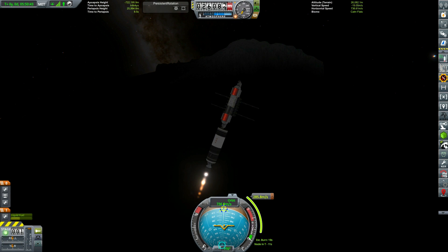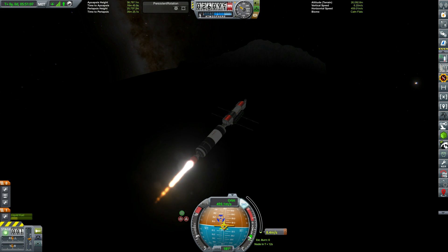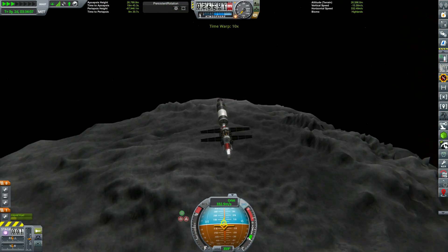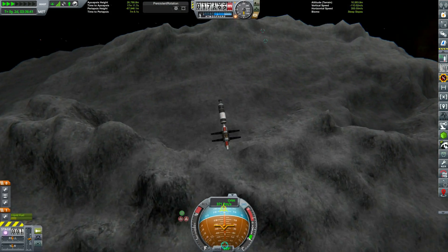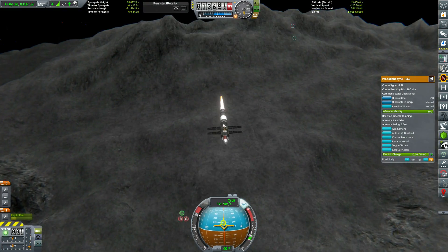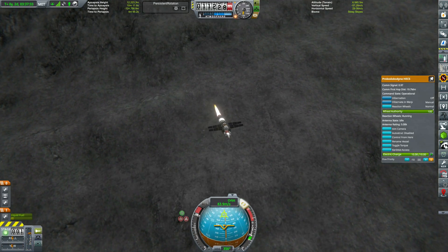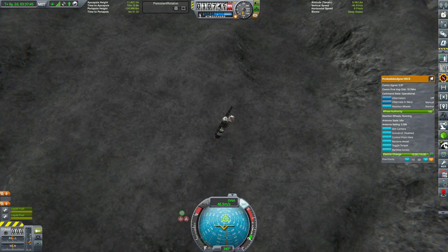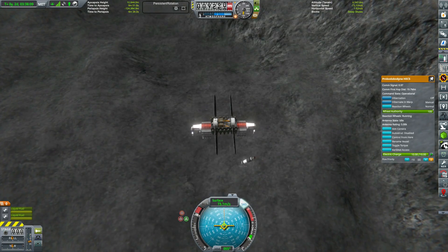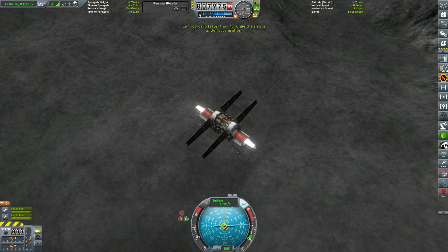This next mining installation is our rare metals and minerals. There are actually two mining installations, but this is the first one that's going to be mining multiple resources at once, because the resources are distributed all over Nemesis. We are trying to get most of our mining installations within about 100 kilometres of each other, so they're all roughly in the same area — just to make it a little bit more believable that a rover could travel to them.